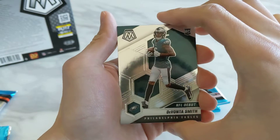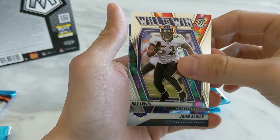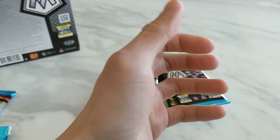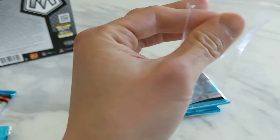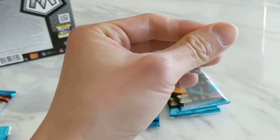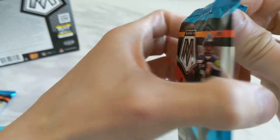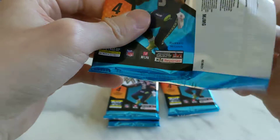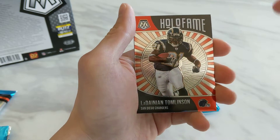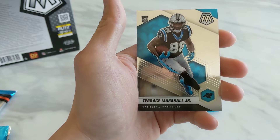Fourth pack — Devonta Smith NFL Debut. World to Win Ray Lewis, and then a John Elway Reactive Blue. Finishing off, we have Jamir Collins from the Lions. Also Drew Brees, Man of the Year LT Hall of Fame, Reactive Blue Marcus Allen Super Bowl MVPs, and then a base Terrace Marshall Jr. rookie.